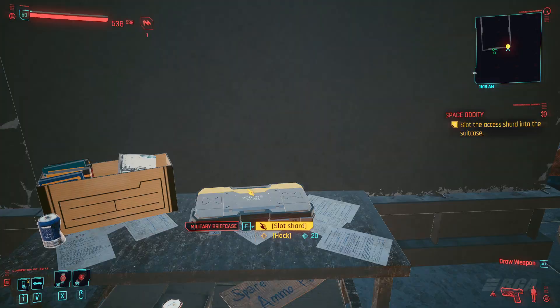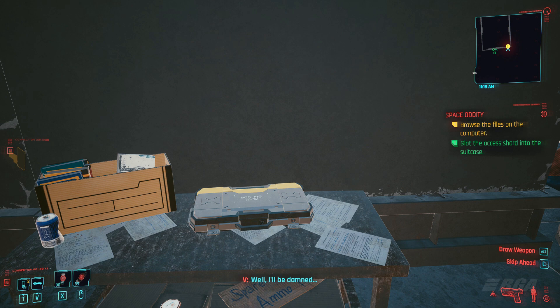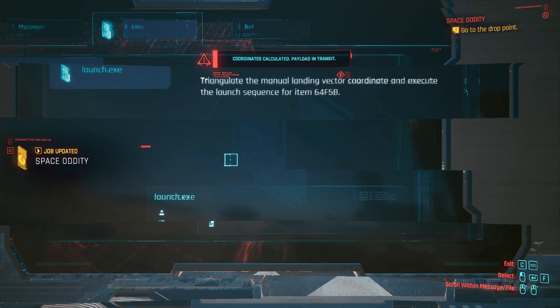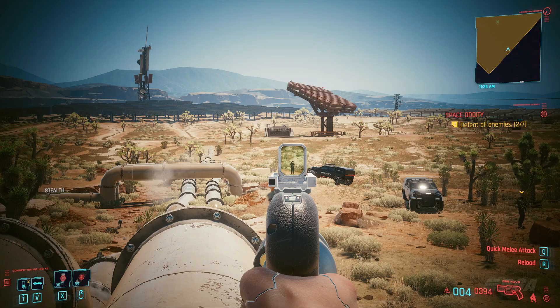Scan the dead body and get the shard. Now head back to the suitcase and open it using the shard. Go to the files and click on launch.exe. Now you will get a new location on the map.